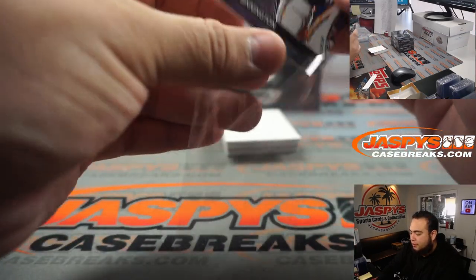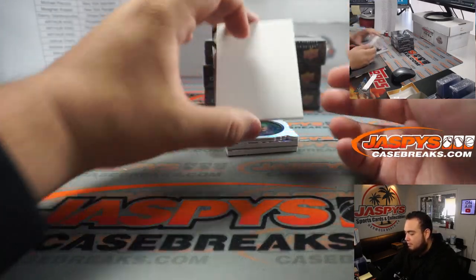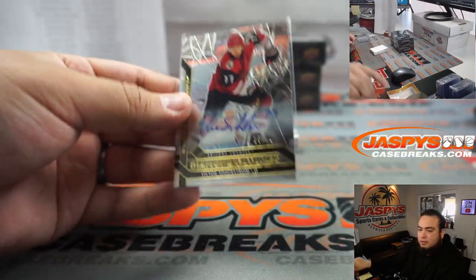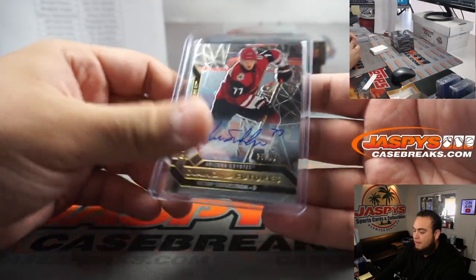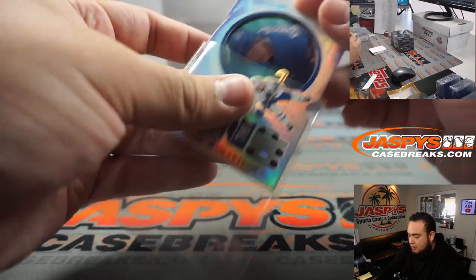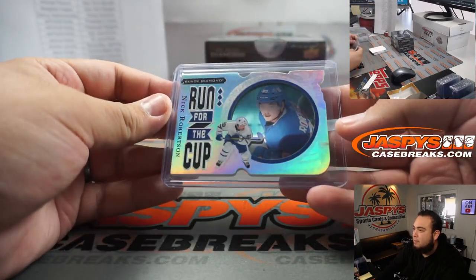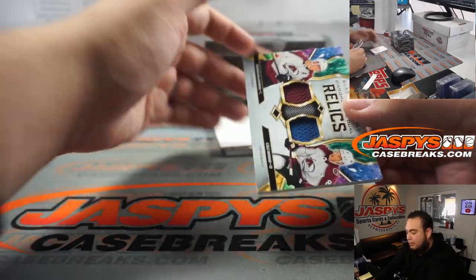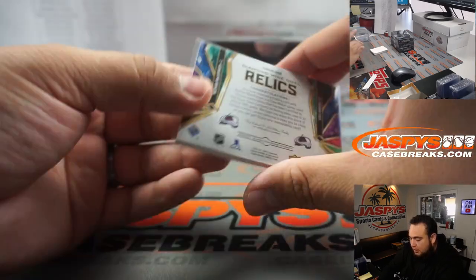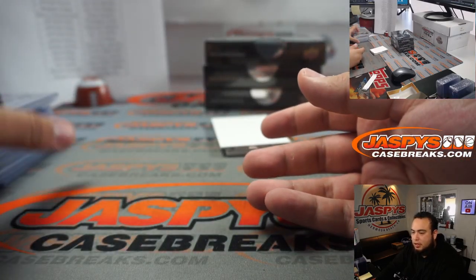We got a base Jordan Binnington numbered to 349 — Blues, going to Joshua Cherry. We got Victor Söderström to 99 Diamond Futures for the Coyotes, going to Alex. These are cool cards right here — Run for the Cup Nick Robertson, very very nice, numbered to 299 for the Maple Leafs, going to Steve Wright. We have Diamond Relics — Diamond Mine Duels — Nathan MacKinnon and Cale Makar, not numbered, a nice little dual relics for the Avalanche going to Josh Cruz.